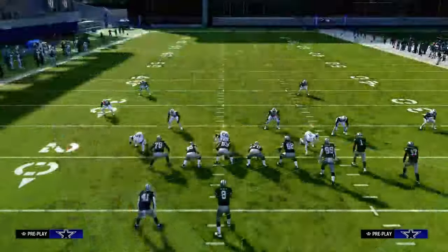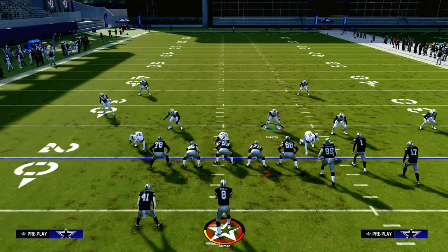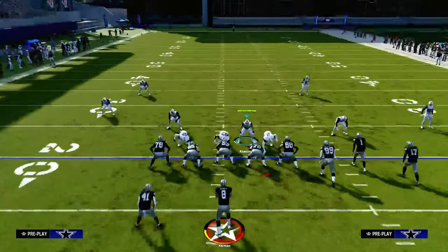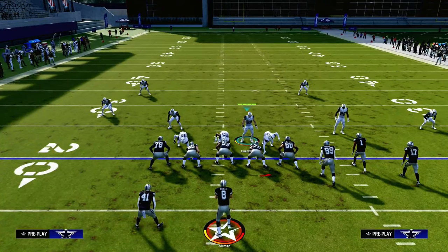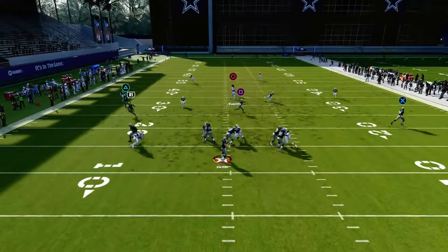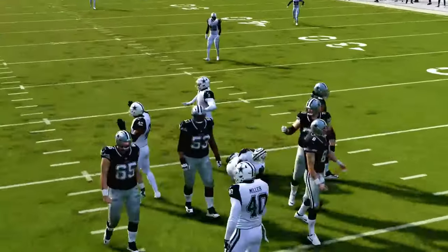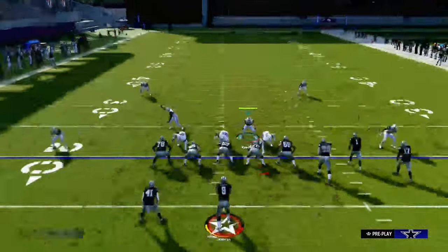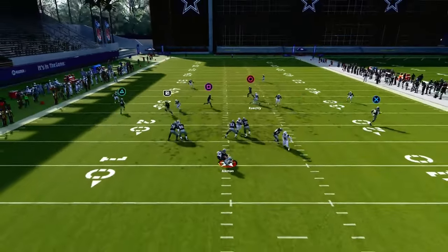First things first, we'll show you the setup. The meta way this blitz works — the only adjustment you have to do — is pinch your defensive line and stand about right here with your user. At the snap of the ball, you're going to run at the guard and essentially try to pull him to the bunch side of the formation. This blitz is not 100% by any means. It is taking advantage of the reality of the movement system in Madden 24. Sometimes it can help to be baseline pressed just to get those slot corners down there to distract the guards.